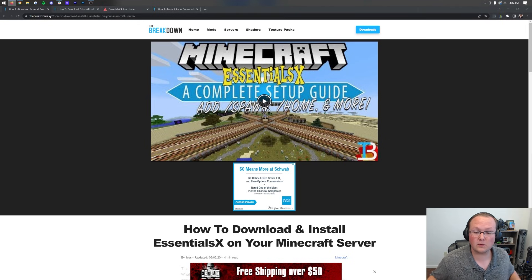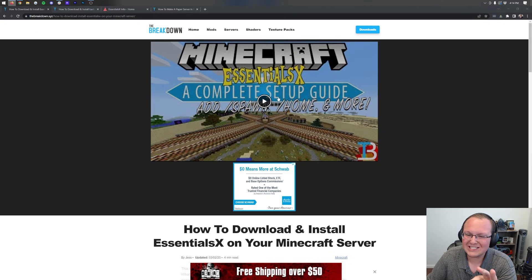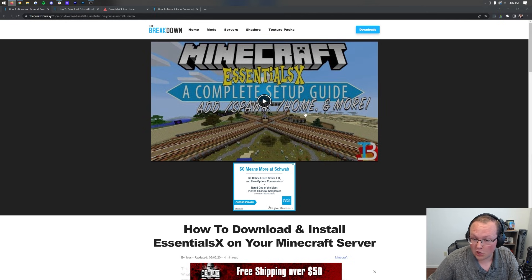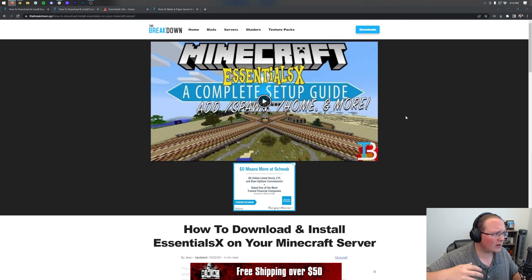Adding /sethome to your Minecraft server — that's what we're going to be doing today. We're going to be using EssentialsX to do that. EssentialsX is a plugin that not only adds in /home, but it also adds in spawn, teleporting, and even has a ban system. It's super in-depth, and we're going to be going over how to use it for /home in this video.